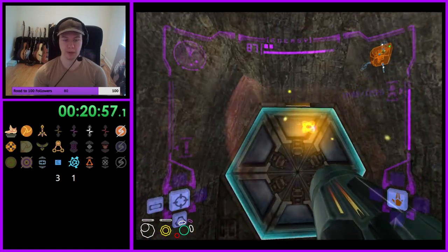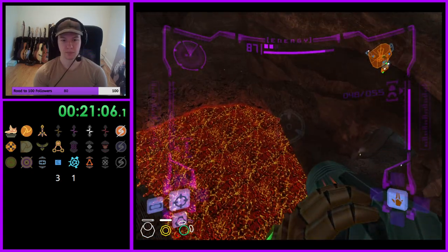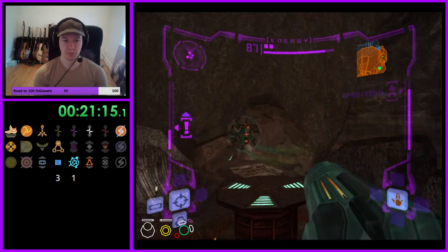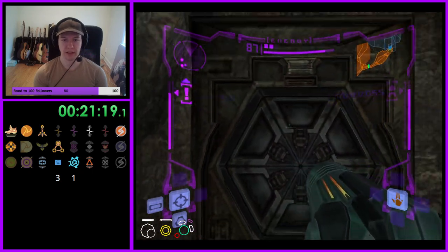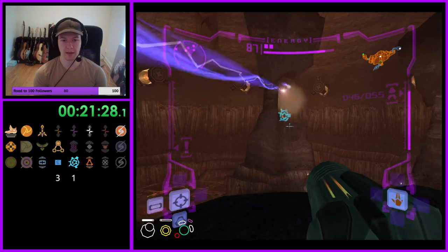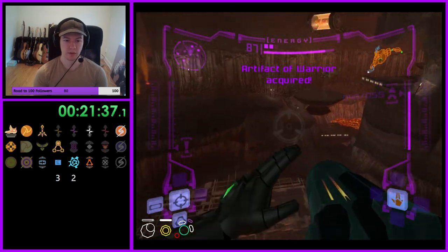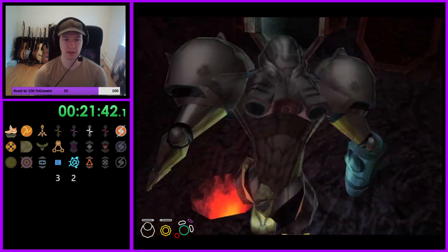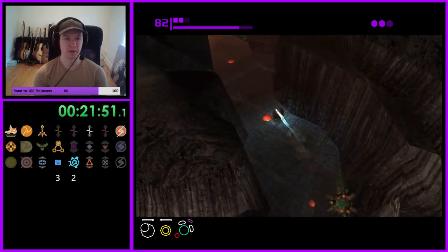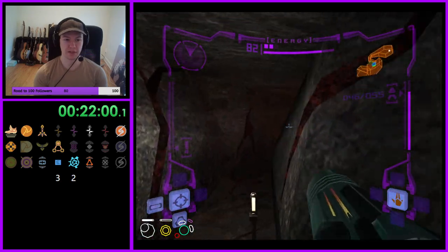We wouldn't do Magma Pool until Wave Beam probably. I realized a routing mistake - I would have much rather gone all the way to Lava Lake first, come back, and then done Warrior Shrine, because if this ends up being a Power Bomb we could have checked upper Fiery Shores. That is a mistake on my part. We will make mistakes occasionally, but it's when we can identify those mistakes and think about it for next time that we improve as players. Routing mistakes will happen, trick mistakes will happen - keeping moving is the most important thing.